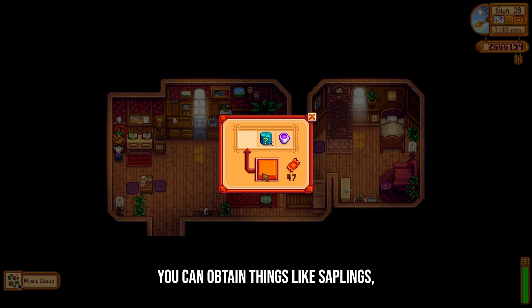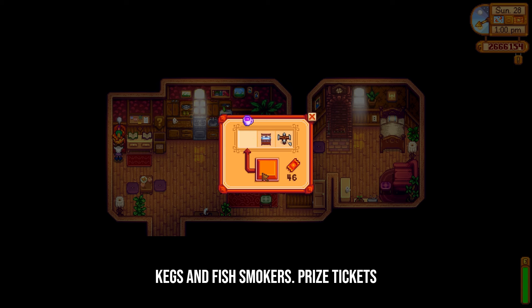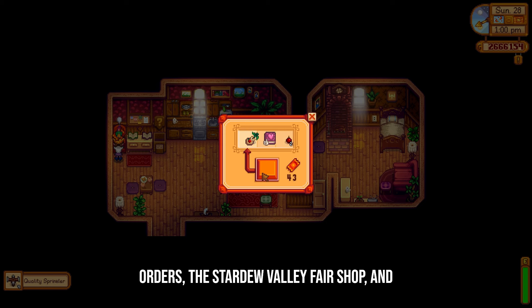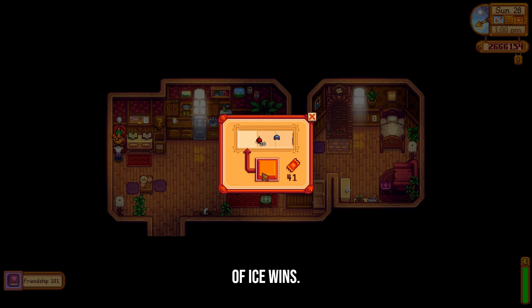You can obtain things like saplings, books, star drop tea or even dehydrators, kegs, and fish smokers. Prize tickets are earned by completing quests, special orders, the Stardew Valley Fair Shop, and through repeated egg festival and festival of ice wins.